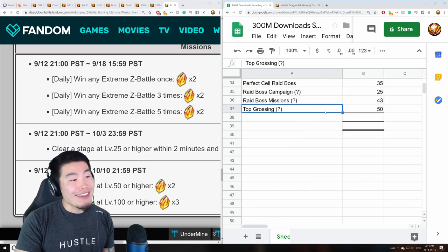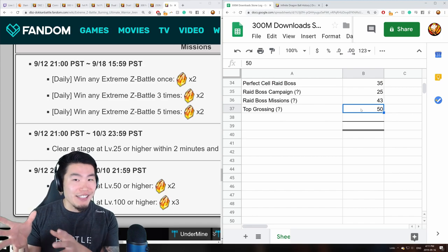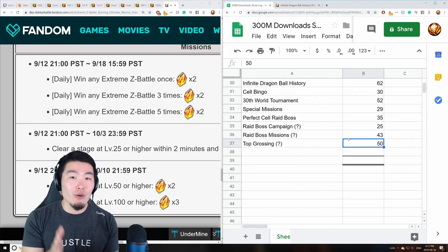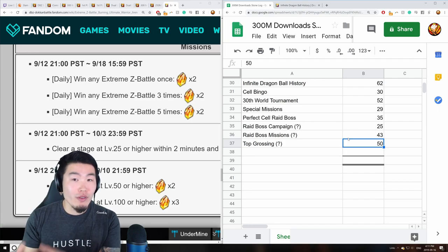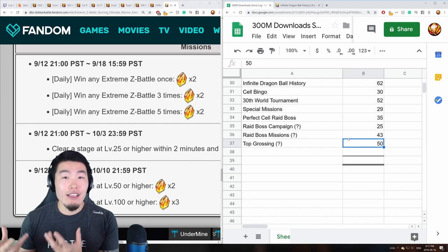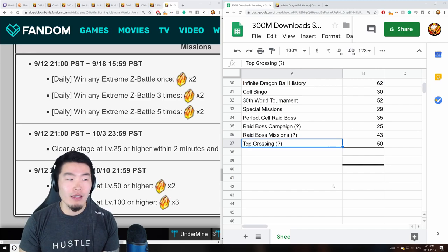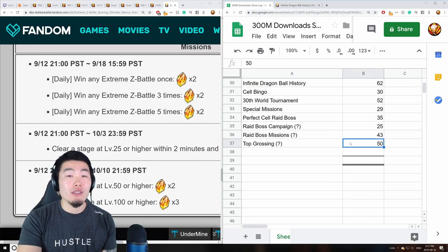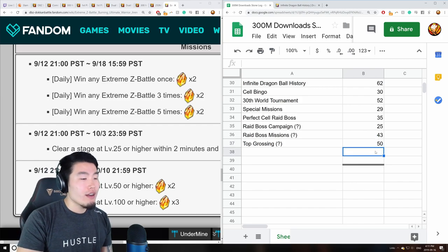The last question mark is top grossing for part two. JP will almost certainly get it, but for global it's less certain — if it were the instant transmission Goku many expected there'd be no question, but the LR androids generate less hype. Still, there's maybe a 75 to 80 percent chance global gets top grossing for part two, which would mean another 50 stones, but these three items remain definite question marks adding up to about 100 stones with variance.